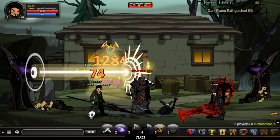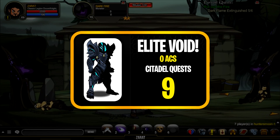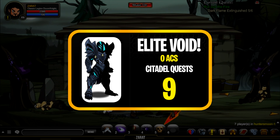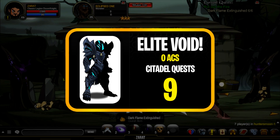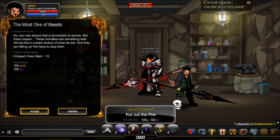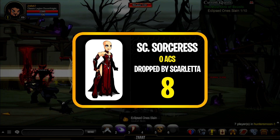At number nine we have the Elite Void, which came out last week in Adventure Quest Worlds. Personally one of my favorites on this list, you can get this armor slash set by completing the quest chain at Citadel. The information for that will be linked in the description down below.